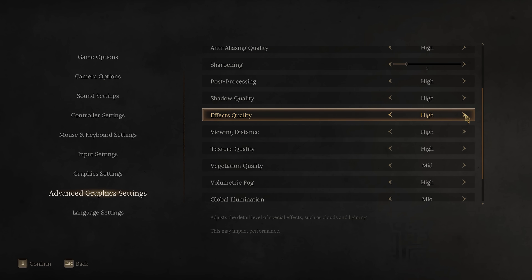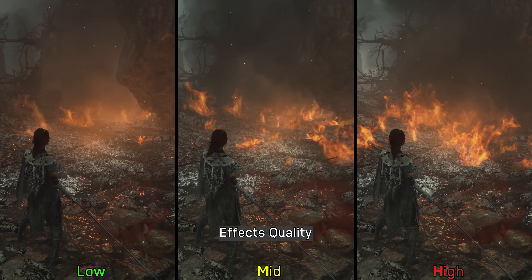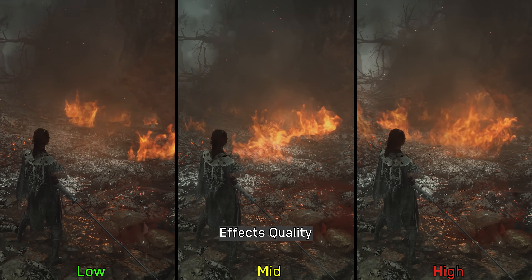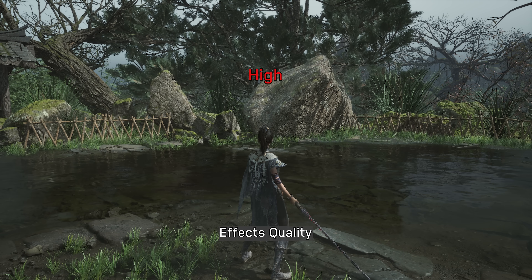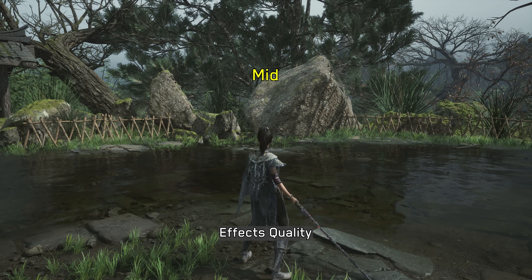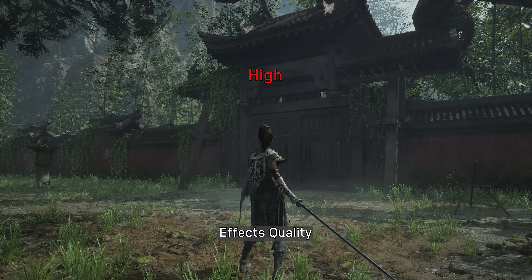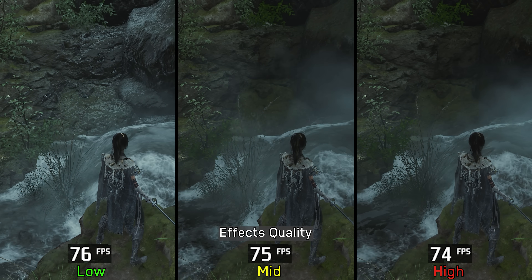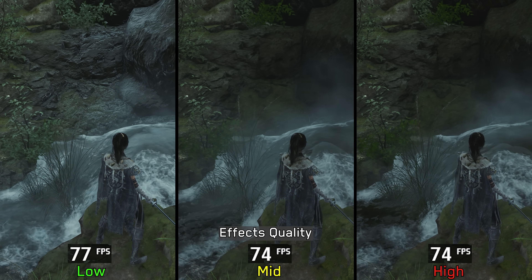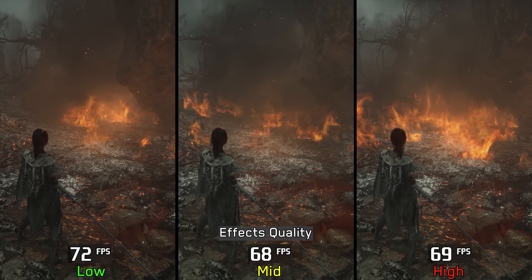Next up is effects quality, which adjusts the quality of certain special effects. Medium and high display more fire effects compared to low, but the bigger visual impact comes from how low disables screen-space reflections entirely, noticeably altering the appearance of some surfaces. Performance-wise, there is around a 4% cost when going from low to medium or high, both in normal scenes and in more intense effects-heavy moments like fire scenes. I highly recommend keeping this setting at least at medium.